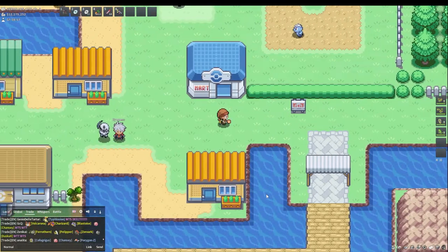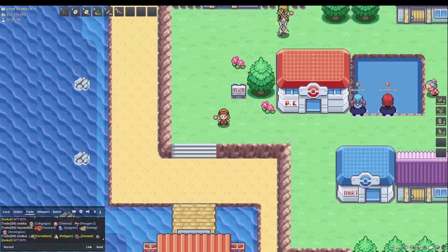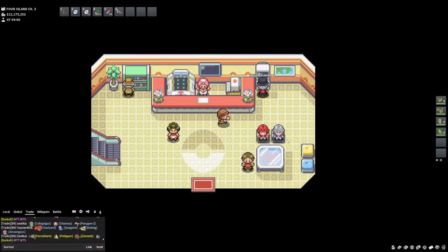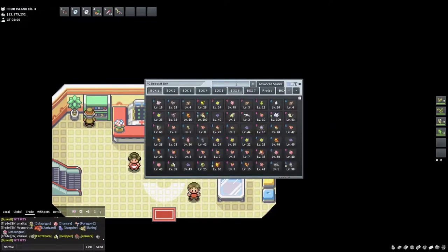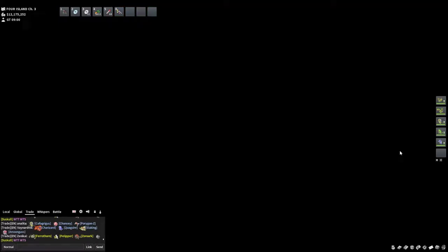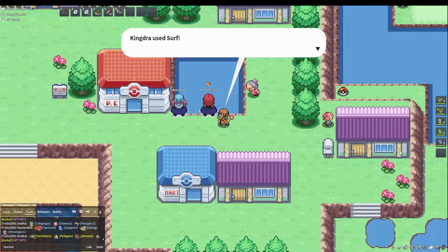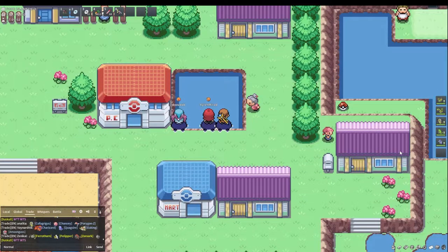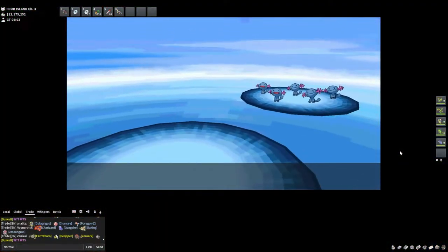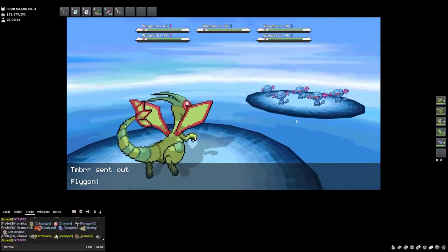Here we are at our first spot. A lot of players PC hunt here in Four Island. Let me first get my Kingdra or Surfer. I still don't have an Itemfinder or Bicycle yet. Here we are just outside the Pokémon Center — right at this spot here, we can PC hunt Wooper. Let me encounter one to show you the Wooper horde, where you can hunt for your first shiny.